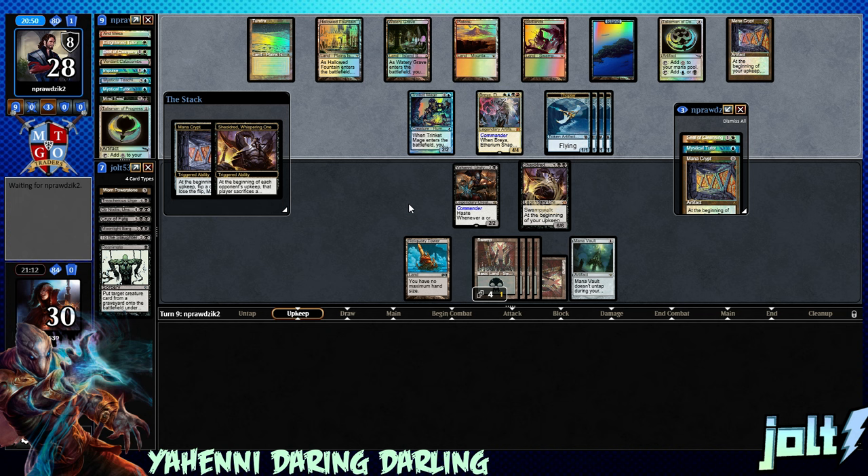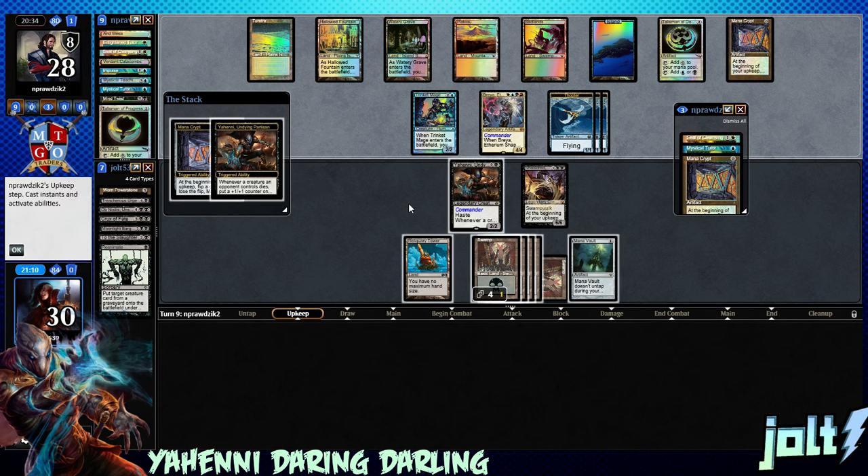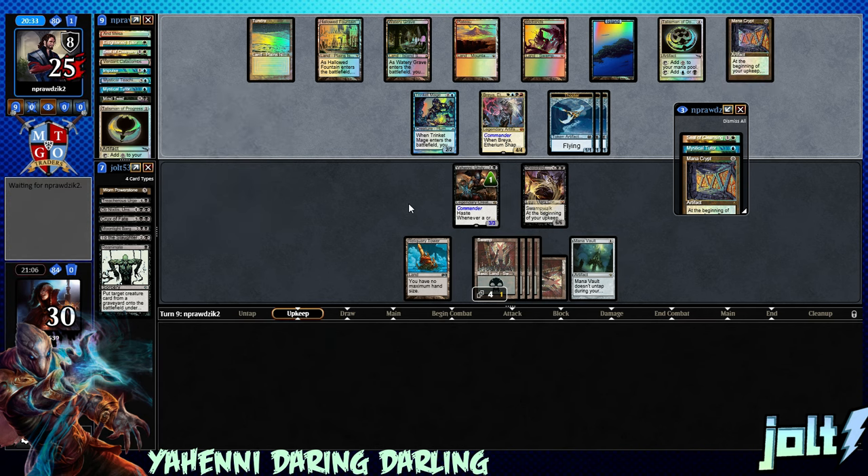Something like Phyrexian Arena would be really nice — kind of get the card draw up and running. Every time I've played against a really finely tuned Land Destruction deck in Commander, it's just like — obviously their goal is to blow your lands up and keep you from playing Magic. And it just makes me laugh when people throw together like a pure Land Destruction deck. I can understand if you're running White Weenies with Armageddon, but I've just played against some gnarly Red-Green Land Destruction decks.